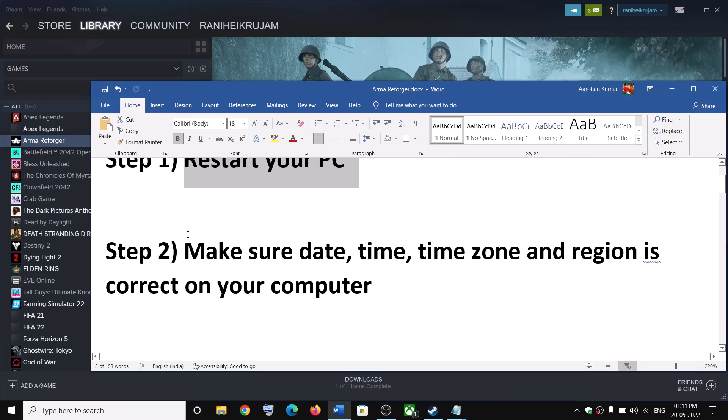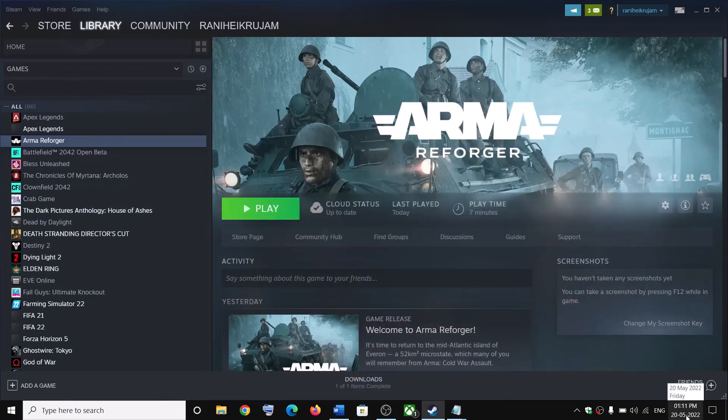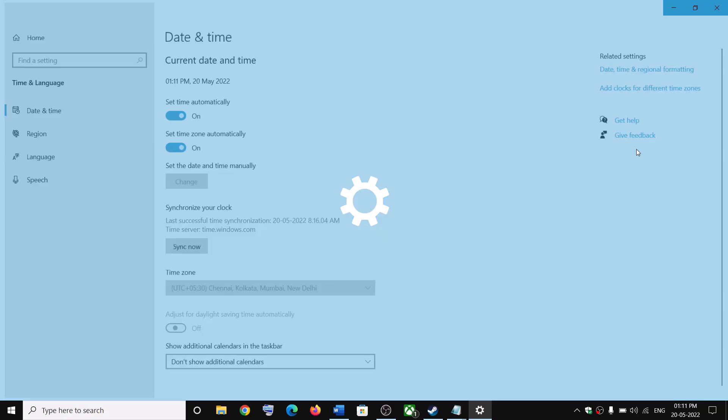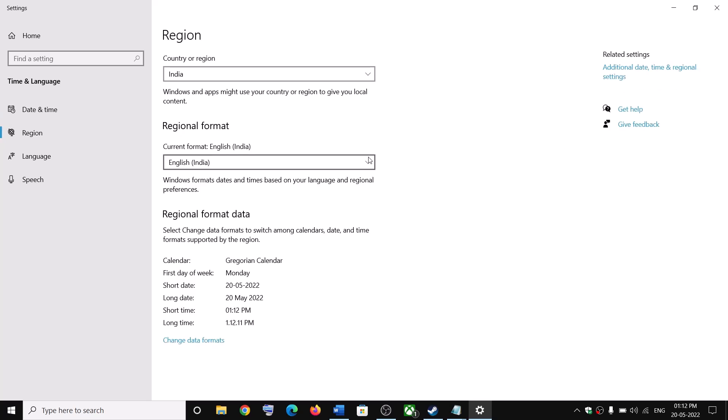If you are still unable to connect, make sure the date, time, time zone, and region are correct on your computer. Right-click on the date and time in the bottom right, then click on Adjust Date and Time. Make sure 'Set time automatically' is on. In Windows 11, also select the right time zone and then click on Sync Now. Then go to Region and make sure the right country is selected.